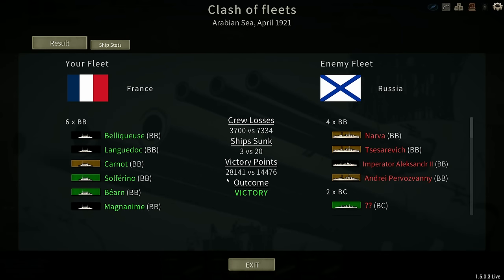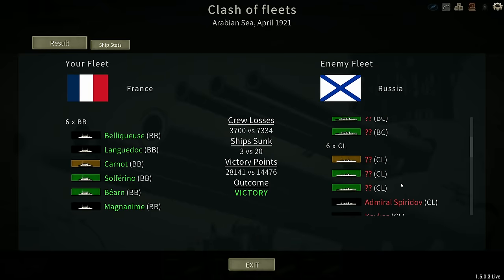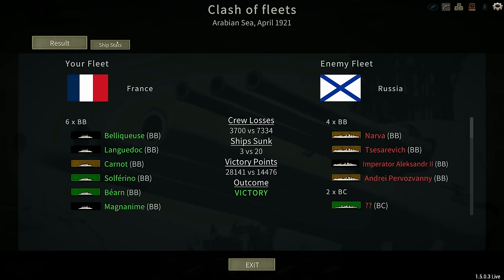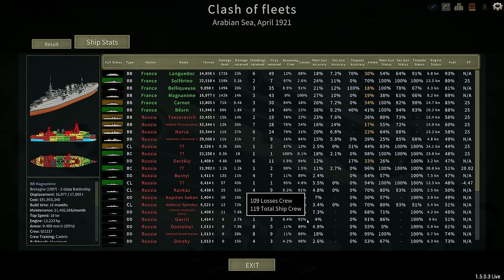There we go — looks like we're claiming victory, although we lost three battleships and they only lost one. To be fair, two more of them are severely damaged, and so is one of the battlecruisers. They lost three of their light cruisers and all of their destroyers. Most damage done by Longdok, even though she sunk. Bellicus and Magnumi also acquitting themselves extremely well, taking out tons of damage.